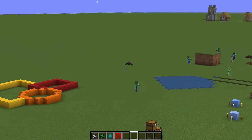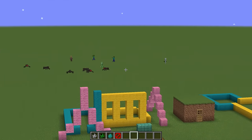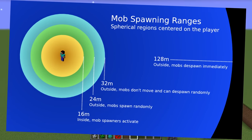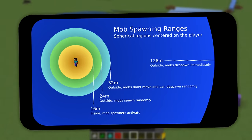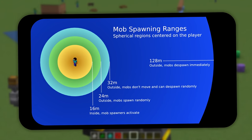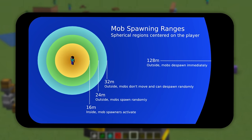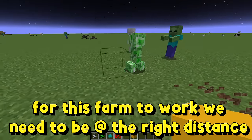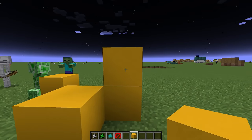You can see a bunch of mobs spawning, but off in the distance there are no mobs spawning. This chart is all about mob finding and how it works — long story short, we cannot be too close but also we cannot be too far away from the mobs.